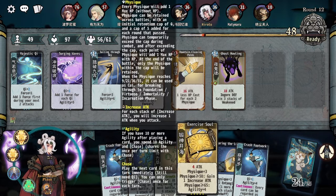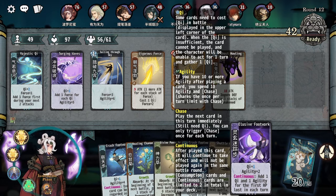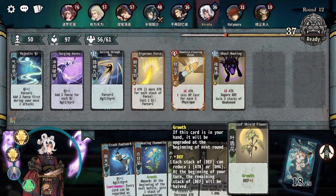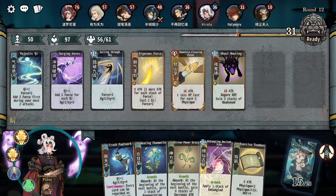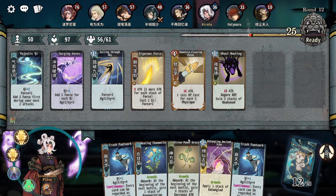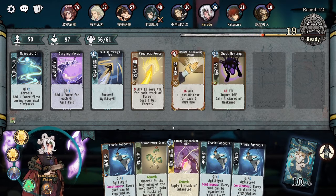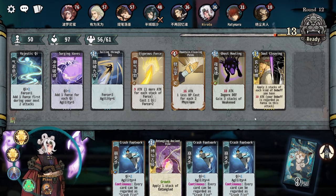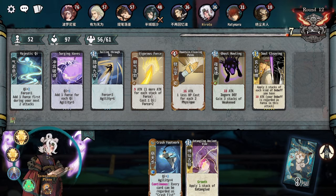Cool crash footwork — not really what I'm looking for right now, but cool. I guess this is the thing — cards. Damage, damage please. Damage please. Need cards that deal damage. Damage — I actually need cards that deal damage. That'll work as a finisher. We have a maxed crash footwork but unfortunately we don't have our force payout.